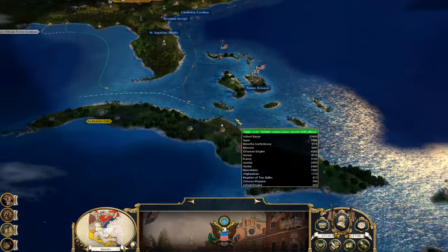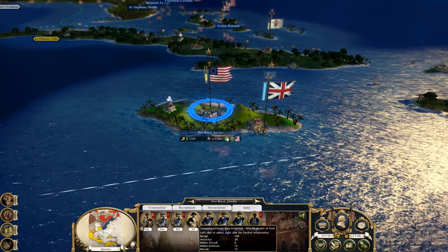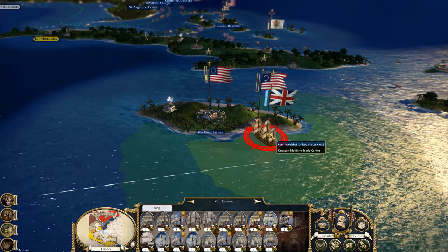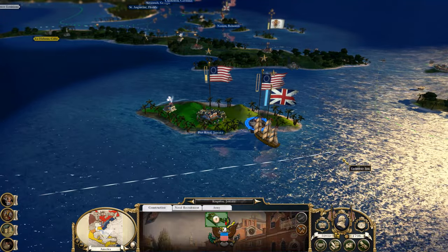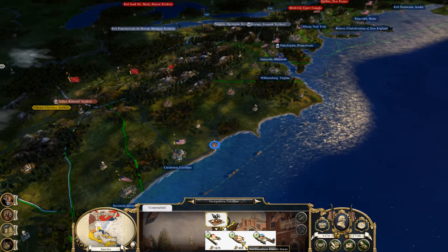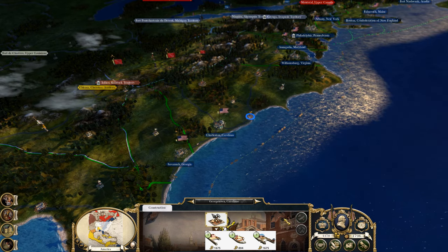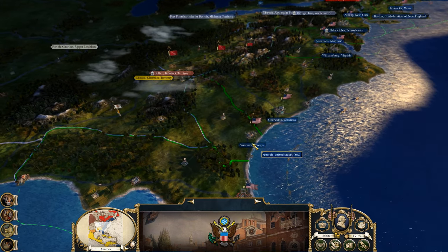We got this army to deal with. They did drop off the army and went over here to take out this port, which really annoys me. We're going to have to prepare — oh, we can actually get a port here. Maybe we could get a fishery, which would help with wealth and everything. Let's try that. Let's get a fishery.